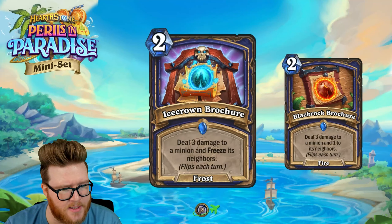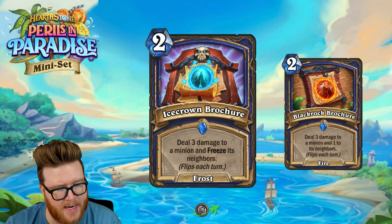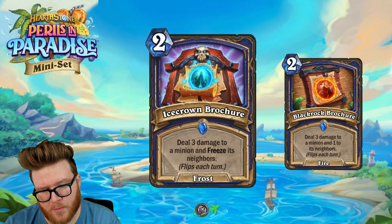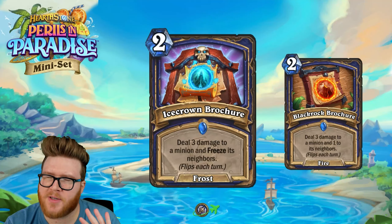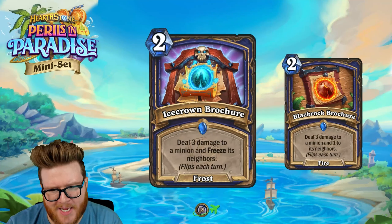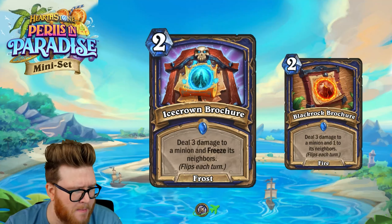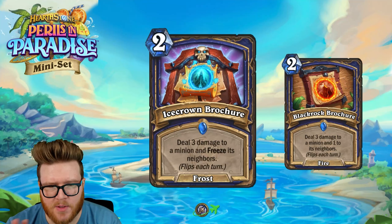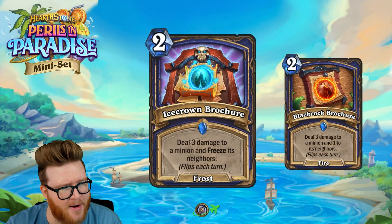This flips between two versions: the Frost Ice Crown Brochure, which deals three damage to a minion and freezes its neighbors, and the Black Rock Brochure, which deals three damage to a minion and one to its neighbors. It's kind of an inverse Avalanche — a card from long ago — and like a mini Explosive Shot. The Black Rock side can clean up small boards; we do have one-one tokens in the meta, so taking out a three-three and a couple one-ones is possible.